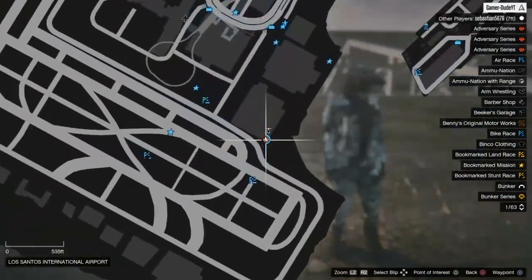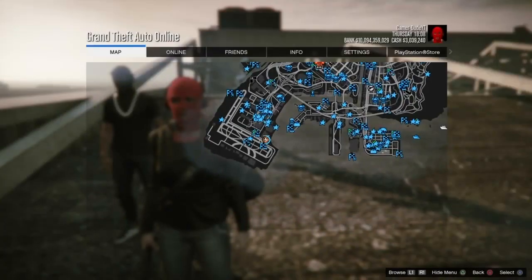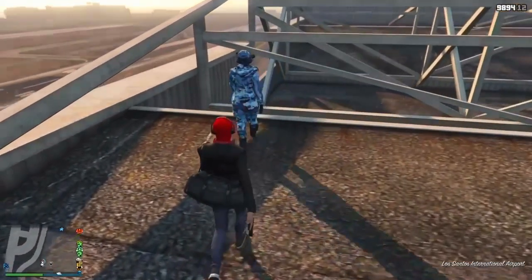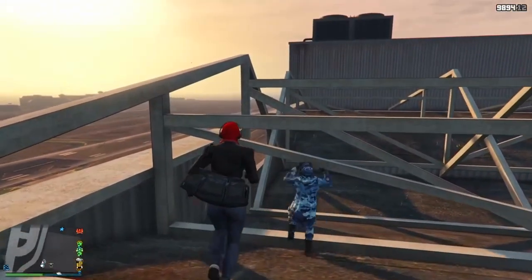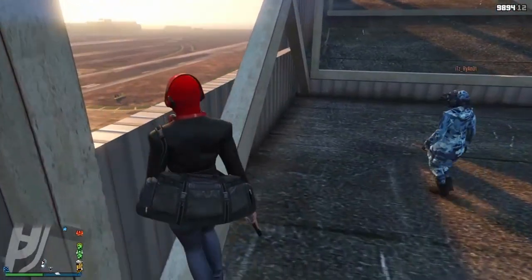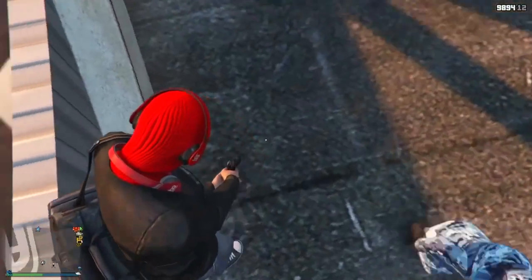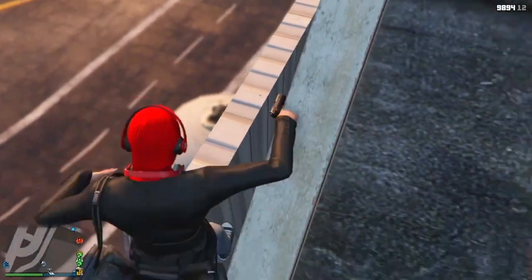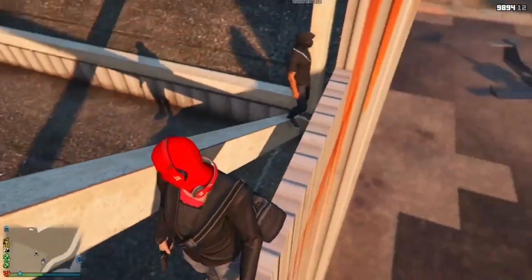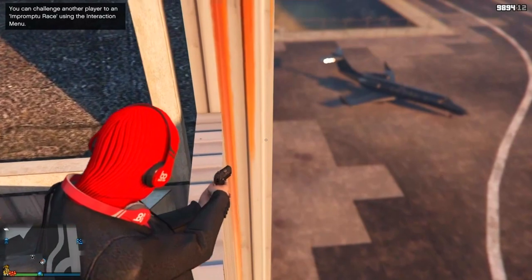For the third glitch I'm going to be showcasing a pretty cool wall breach. Just come to that location on the map that I just showed and follow what I do on screen. You have to be pretty good at parkour otherwise you might fall off the building. A tip: point your pistol to the ground so you are more steady. Get onto this ledge right here and once you're on the ledge face this wall and roll into it.